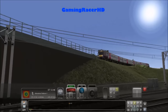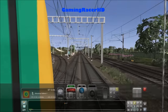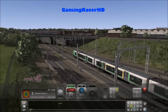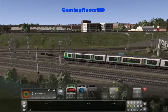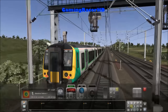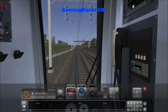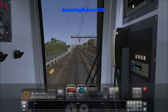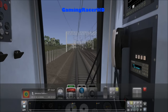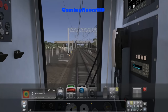I believe that train goes above us — yes it will. Let's take a look at that. Really nice. Hopefully they will make the West Coast Main Line that goes from London Euston to Birmingham New Street. Because that is my home route and that is the only route I want them to make — I don't really care about any other route. That's the only route I want in the game.